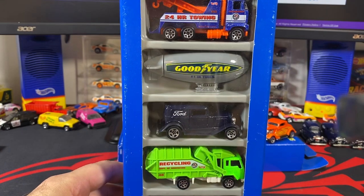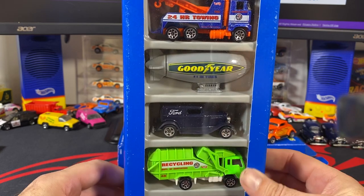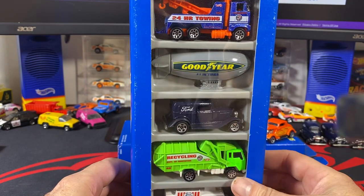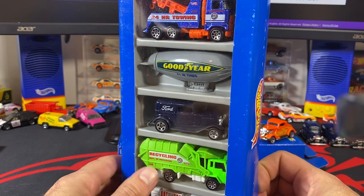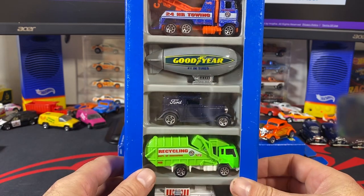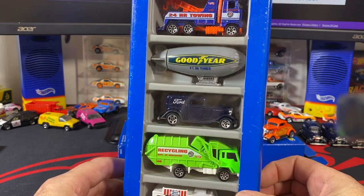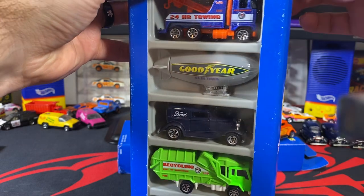Next I need the five-spoke '32 Ford Delivery. When I did my research for the Ford pack, I came across some Ford packs that have it in them as well, so it's not quite as rare as I was thinking. There are a couple on eBay right now — if you're watching and don't have a five-spoke, you can find it in the Ford pack. I didn't check any city auctions yet to see if there are additional ones either.